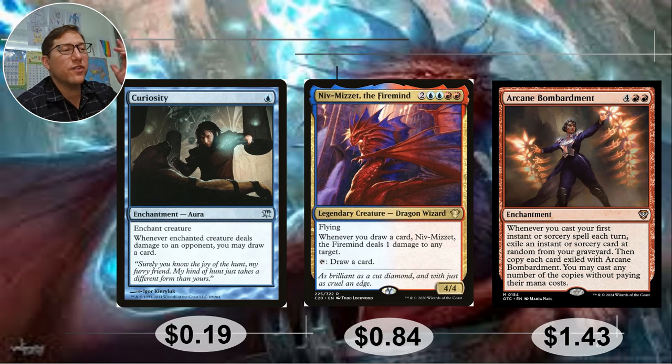Niv-Mizzet the Firemind — 2, blue-blue, red-red, a much more reasonable casting cost. He's only a 4-4 flyer though. Whenever you draw a card, he deals 1 damage to any target. If you have both Niv-Mizzets out, that's 2 damage to a target on every card draw — making that Curiosity combo into a game ender. In commander with 120 total opponent life, you only need 60 cards drawn to deal 120 damage at 2 per draw. Have the two out, Curiosity on one of them, and the game's over. He also taps to draw a card. 84 cents.